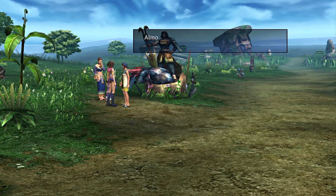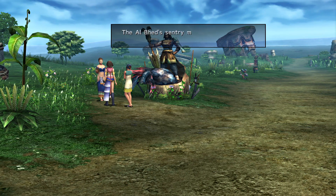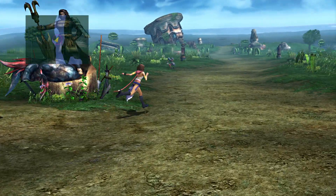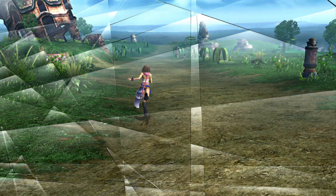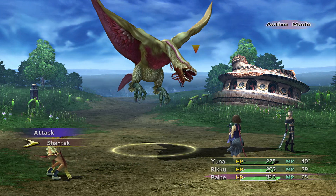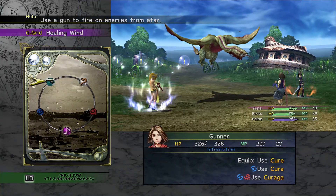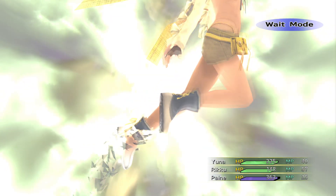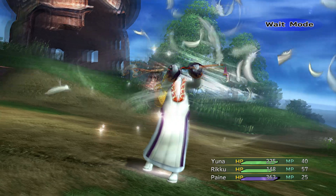Up here there's that Lord Mi'ihen statue, by the way. There are Machina sentries installed along the high road by the travel agency to ensure safe passage — that makes me feel very secure. I'm sure nothing bad's gonna happen. They must have missed this one — another Iron Giant. Right, let's put them on Darkness. One thing I tend to find when playing this game: Rikku I'm fairly liberal with Dress Sphere changes, but Paine doesn't seem to change the whole time.